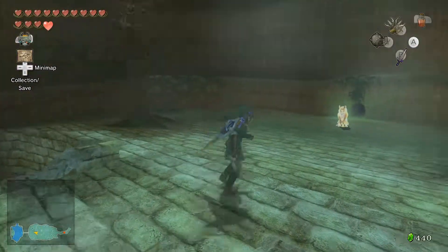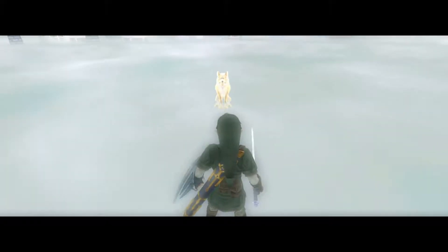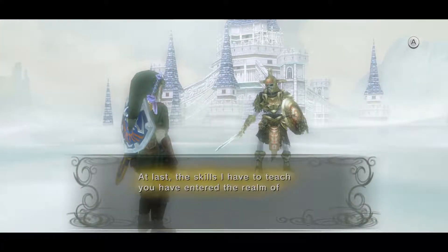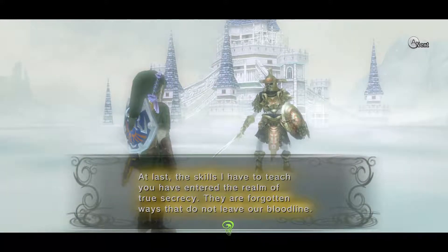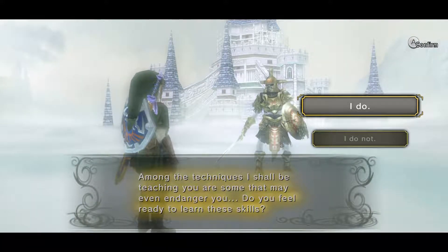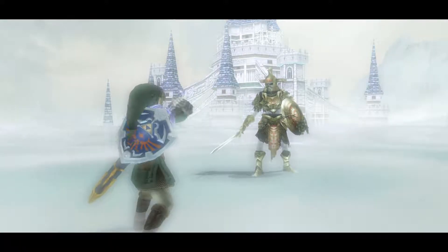I must meet Mr. Wolfman in my human form. I'm just going to streamline through this, do this as quickly as I can. 'We meet again. At last, the skills I have to teach you have entered the realm of true secrecy — they are forgotten ways that do not leave our bloodline. Among the techniques I shall be teaching you are some that may even endanger you. Do you feel ready to learn these skills?'